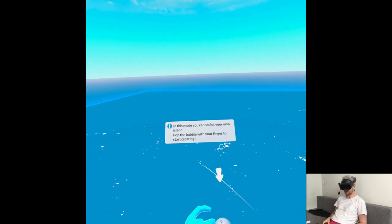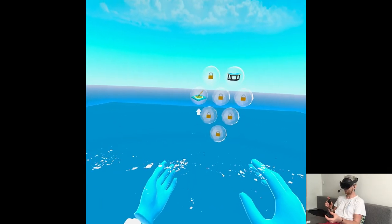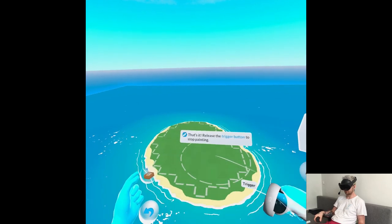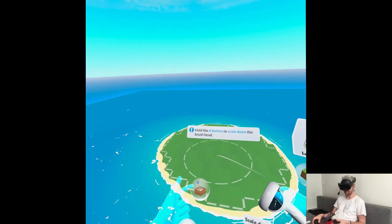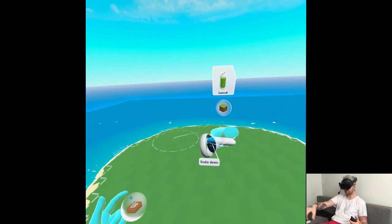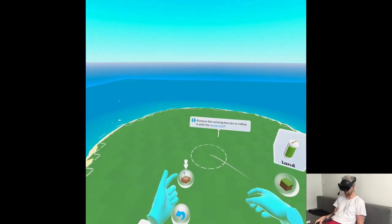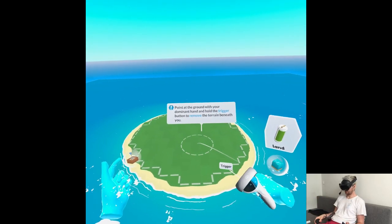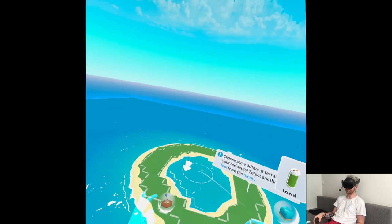In this mode you can sculpt your own island. You pretty much have an empty canvas and you create. And then I don't know what to create, see. I'm not that kind of person, but maybe something circular like a circle city. There's so much to do now.